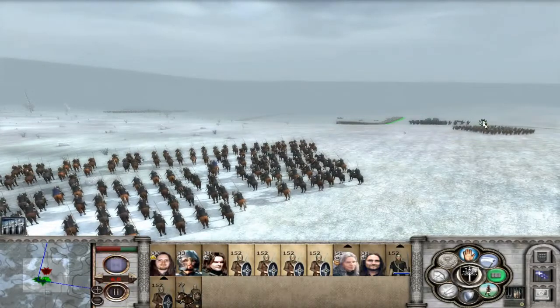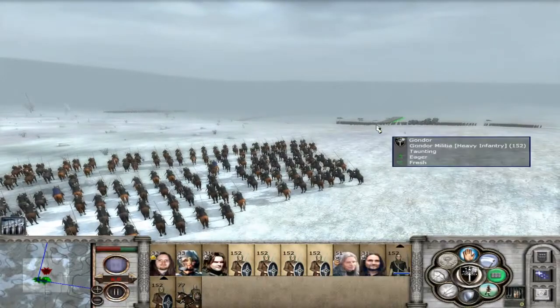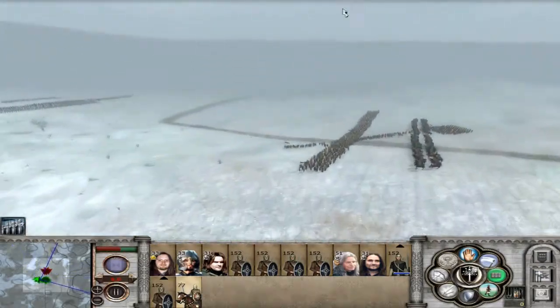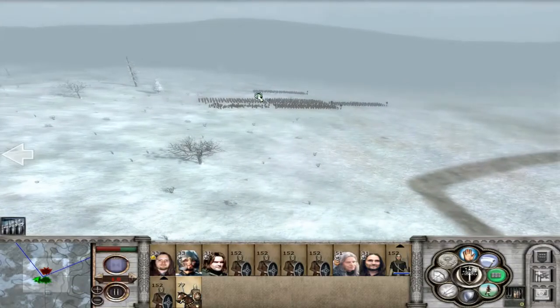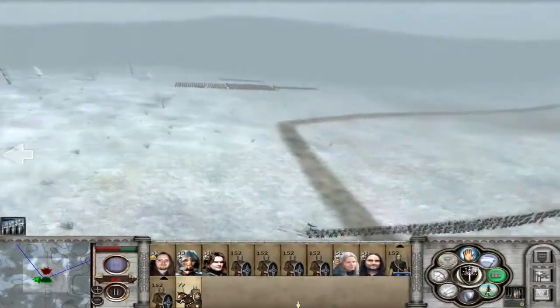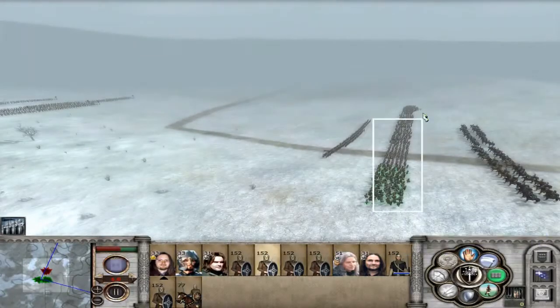All the units are in position, I think — there are the archers. These guys are obviously going to get hit by a lot of missile fire during the start. Should we get rid of their general with a hammer and anvil? They're going to get hit by a lot of archer fire, but they're going to have to deal with it.